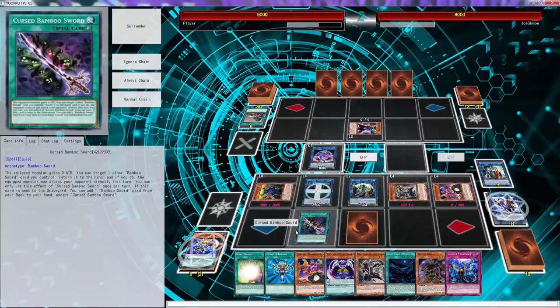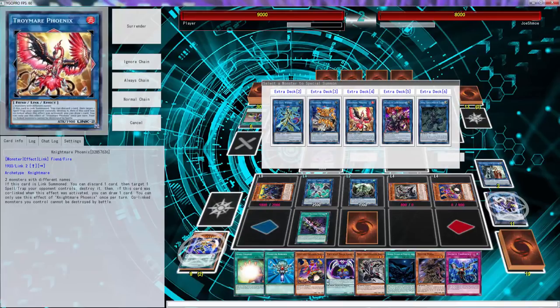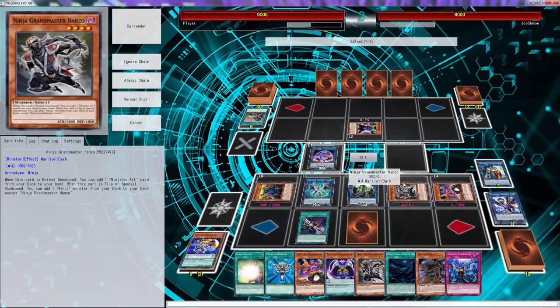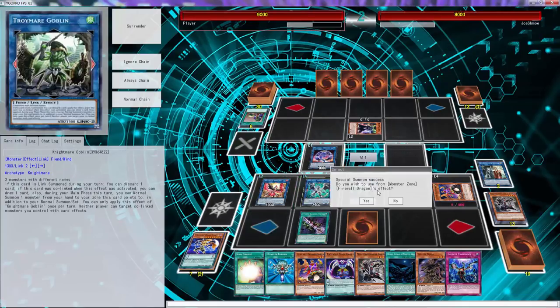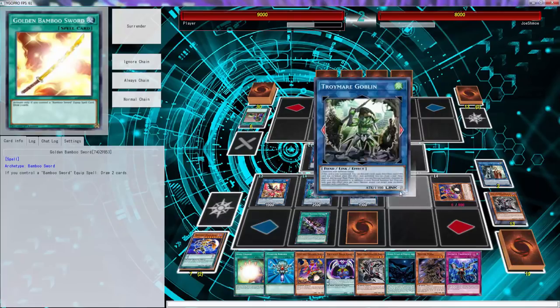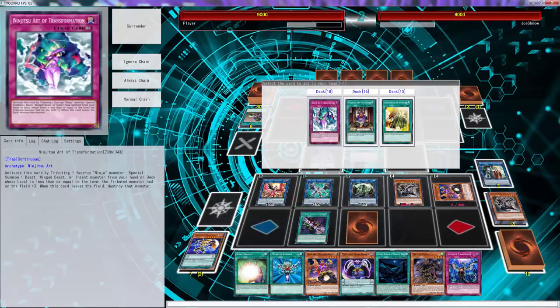Or do we actually... I think we have to, right? I'm trying to extra link him but I don't think I can with this hand. We do have Monster Reborn so we can definitely do it. We didn't have Monster actually — but we also have Upstart Golden Ninja so we can definitely do it. You guys get my drift.